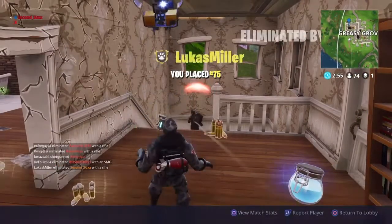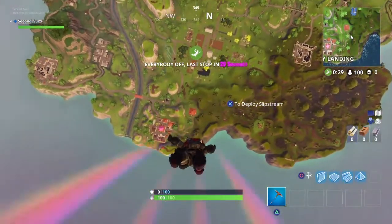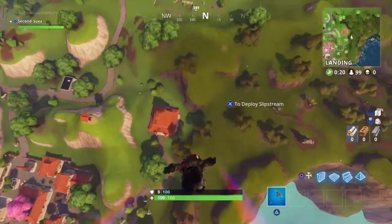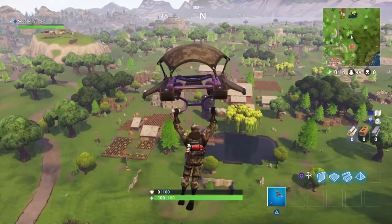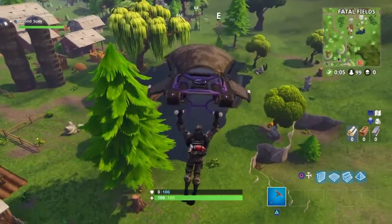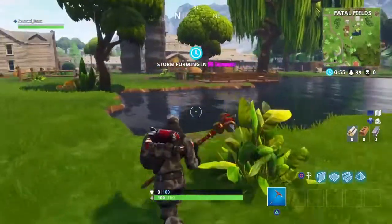The next one I'm going to show you is right here in Fatal Fields, which is right next to the new point of interest called Lucky Landing just below it. I wanted to show you Wailing Woods and Fatal Fields first because you can knock out multiple challenges in one go. Here is the location right here.